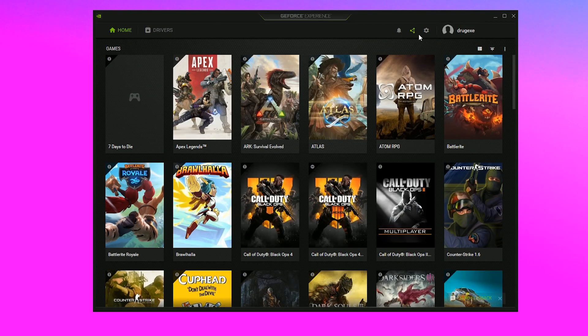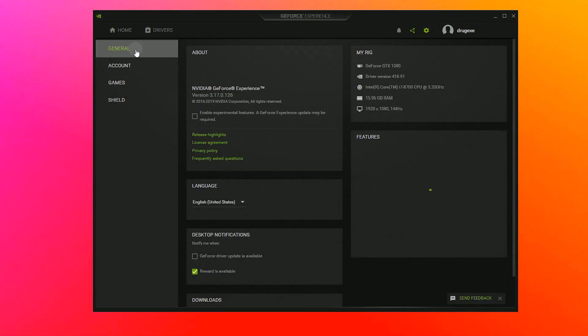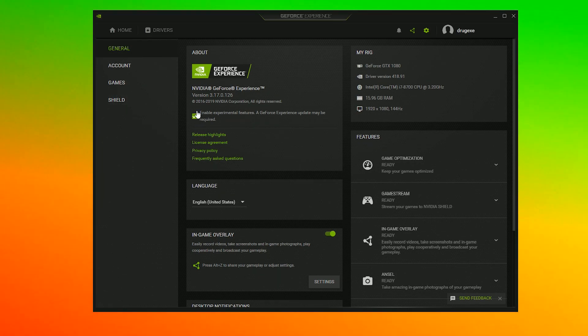To enable it, all you need to do is open GeForce Experience and enable the experimental features in the settings. Then, once you're in game, you just open your NVIDIA menu or press Alt+F3 to set up a custom filter.